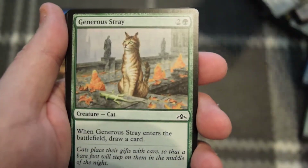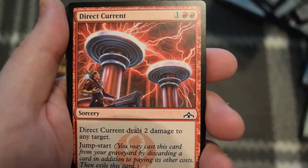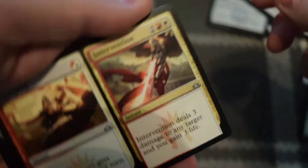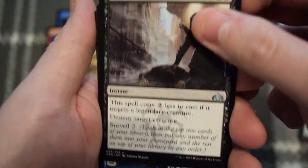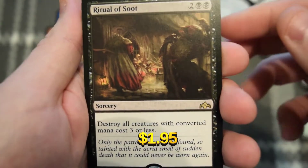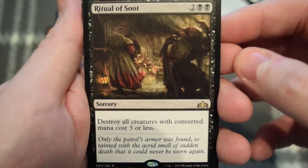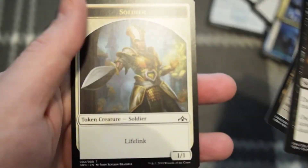Pack Beast, The Generous Stray, Selesnya Locket — it's just the Locket pack. Deadly Visit, Integrity and Intervention, Price of Fame. And we got the Discovery Dispersal. Ritual of Soot — pretty nice. Destroy all creatures with converted mana cost three or less, a nice board wipe. Very cool. And we got the Guildgate along with a little Lifelink Soldier.